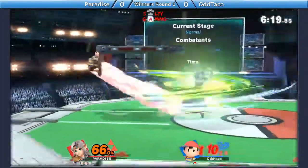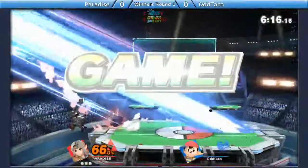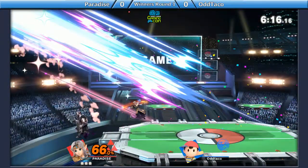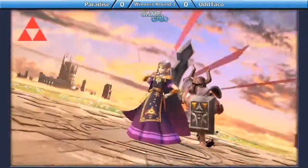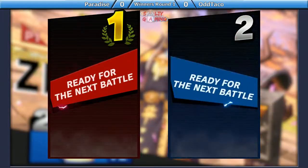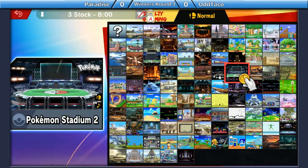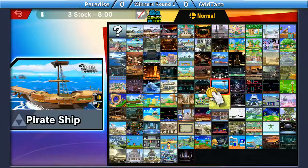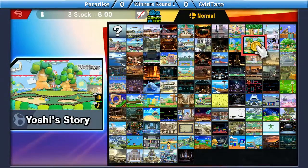With anything from Farore's Wind to Reflector, all that could just easily punish a dash attack. But Phantom is a really good tool. They buffed Phantom so much in this game — it's actually nuts how much that move got buffed. All right, so that was game 1. A clean 3-stock coming out from Xenix. Hopefully game 2 won't be the same way.